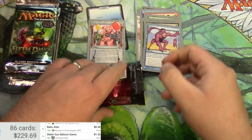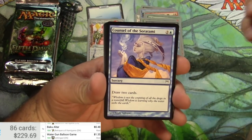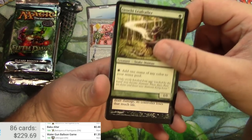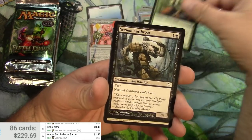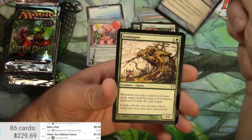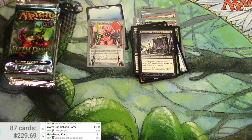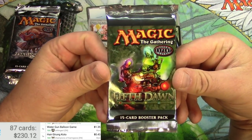Champions of Kamigawa is next, going back in time. Cards include Council of the Soratami, spirits, enchantments, snake shamans, Torashi's Cry, Zoomy Cutthroat, Soratami Savant, Soil Shaper, Hondon of Night's Reach, and Heirstrung Koto. Not a big one.